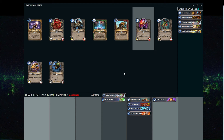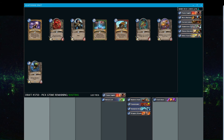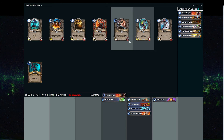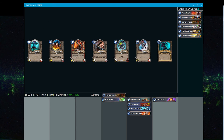Let's go ahead and take the Flame Juggler — strong two-drops are always nice and definitely come in handy. Next up is another Harvest Golem or the Cult Master. Either one is strong, but let's just take the Harvest Golem and see how Mech-synergistic we can get.